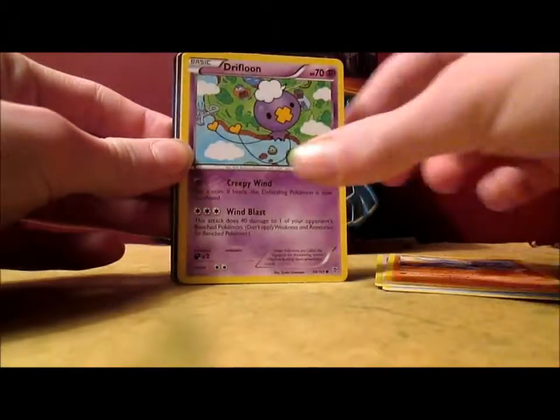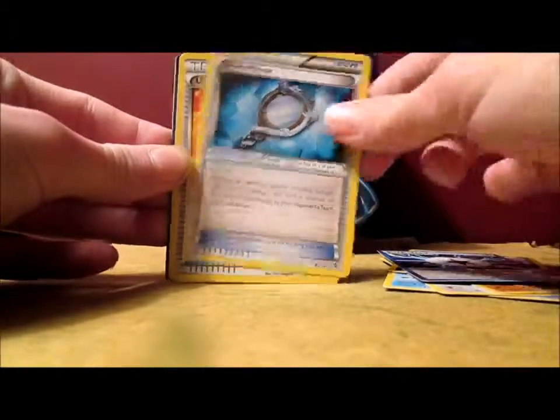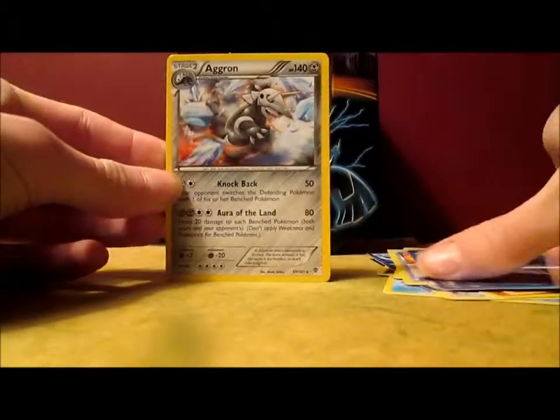Porygon, Suck, Drifloon, Bagon, Plasma Energy, Silver Mirror, Ultra Ball, Reversal Trigger — that's cool — and an Agron. So yeah guys, it's kind of my luck. I haven't got any holos yet.